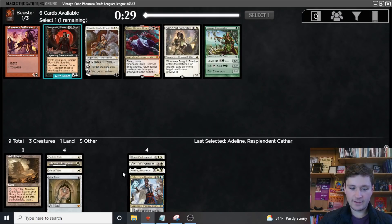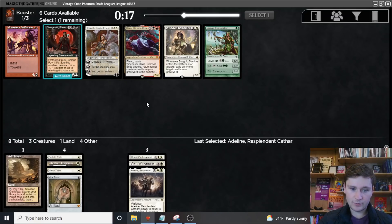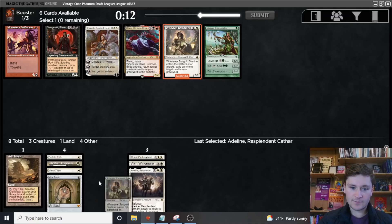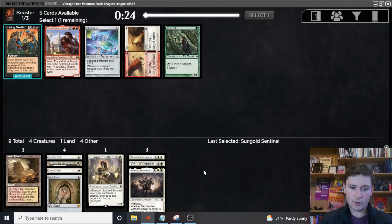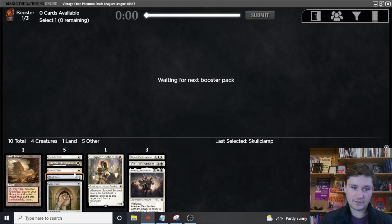I thought we weren't going to get a good white card in this pack, but we got a couple. Elspeth is good, but we have Vryn Wingmare and we're hoping to play Thalia too. I think I'm going to take the cheaper card here — I do love Elspeth, but being low to the ground is really important. Now we get the Skullclamp on the wheel. This deck is looking awesome.